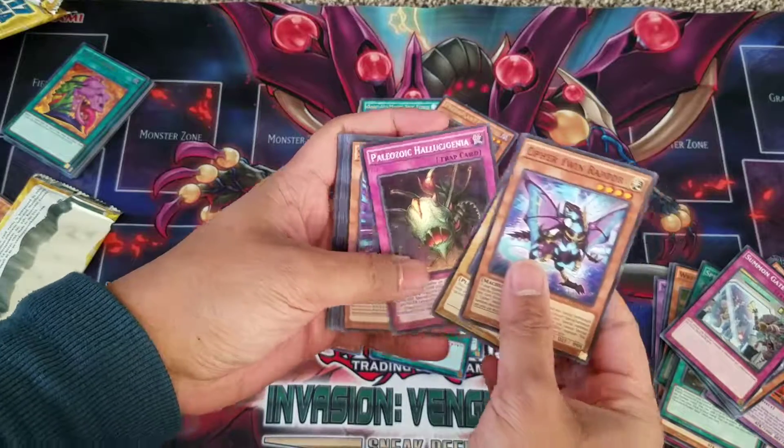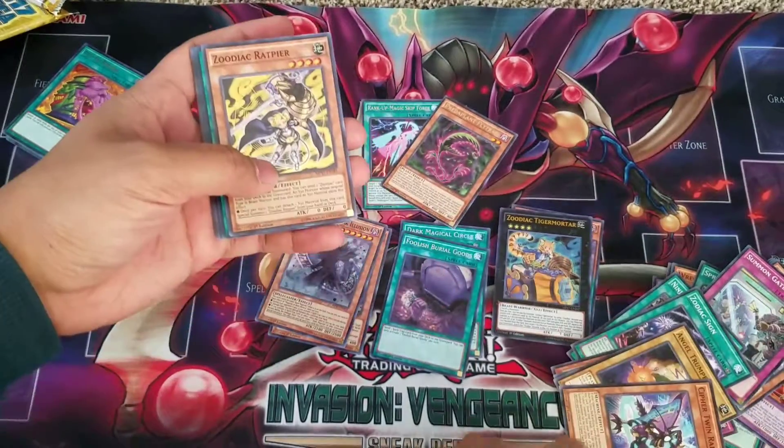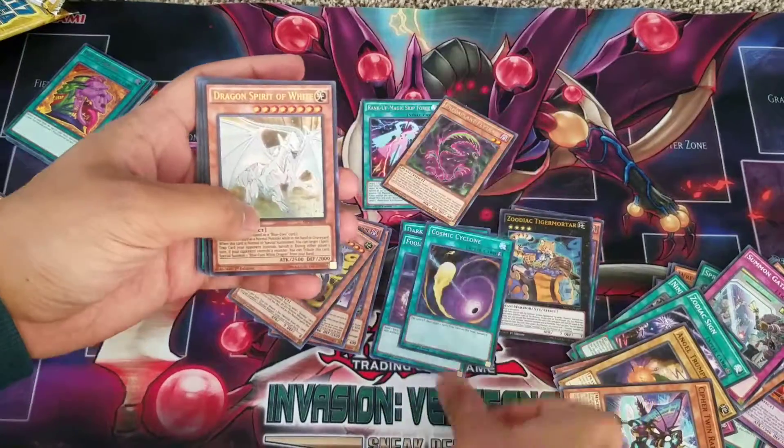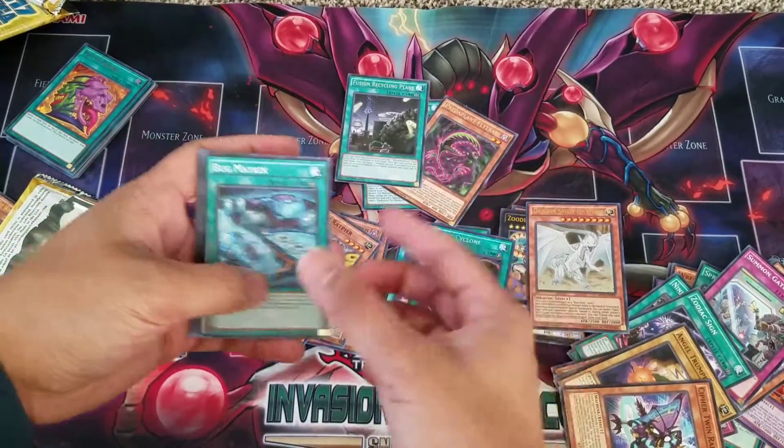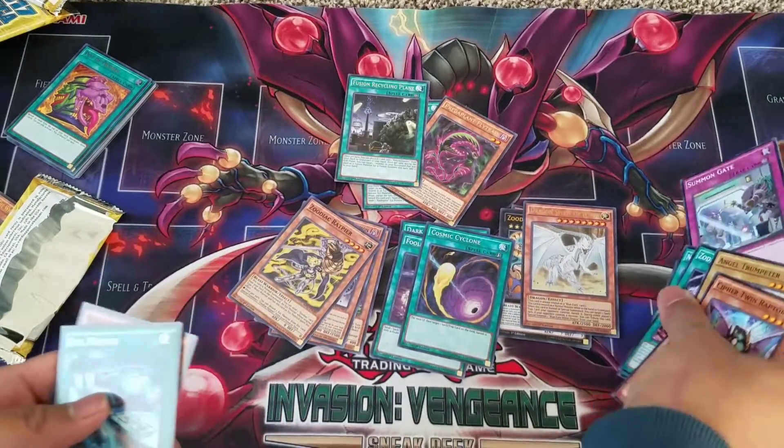Last pack: Twin Raptor, Trumpeteer, Oyster Meister, Rat Pier, Cosmic Cyclone, Dragon Spirit of White, and — this is actually a good one — Fusion Recycling Plant. And that's all my packs.